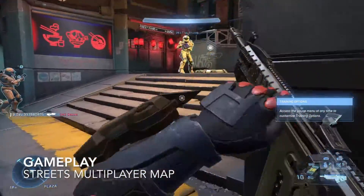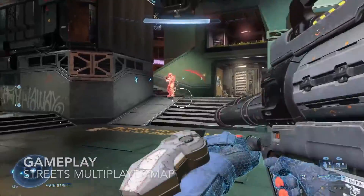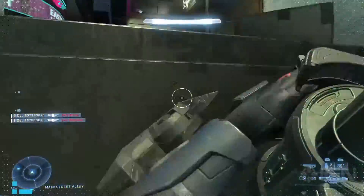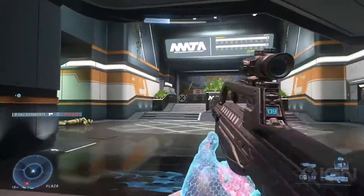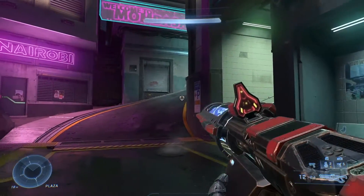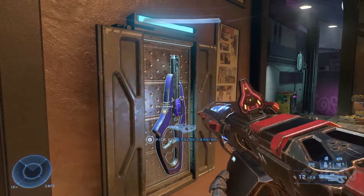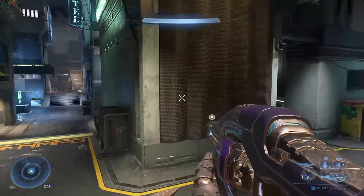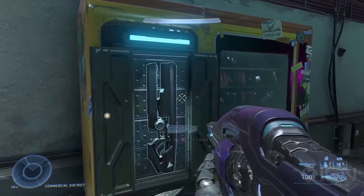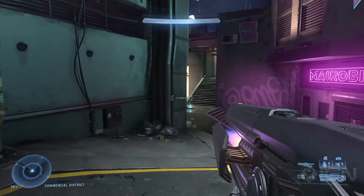As far as gameplay, the power weapons are going to spawn in the middle, so I expect a lot of people to rush the middle especially in the initial parts of a match. That's probably going to be a focus point in all your matches because that's where you'll find rocket launchers and your bigger powerful weapons. Along the map you'll also find abilities — there's a shield on one side — and more standard mid-grade weapons like the SAW.